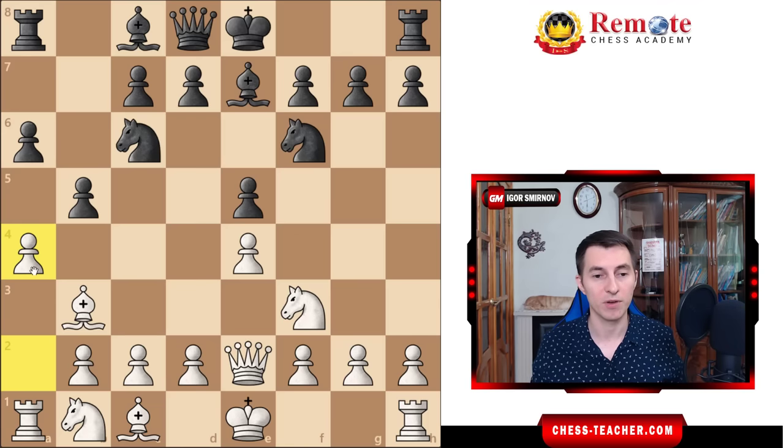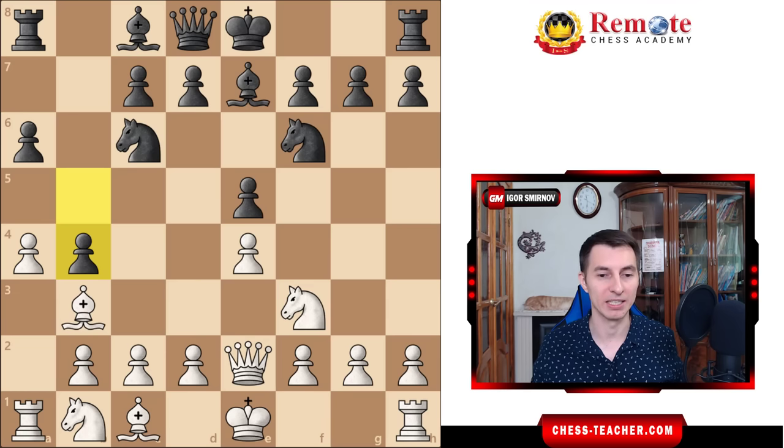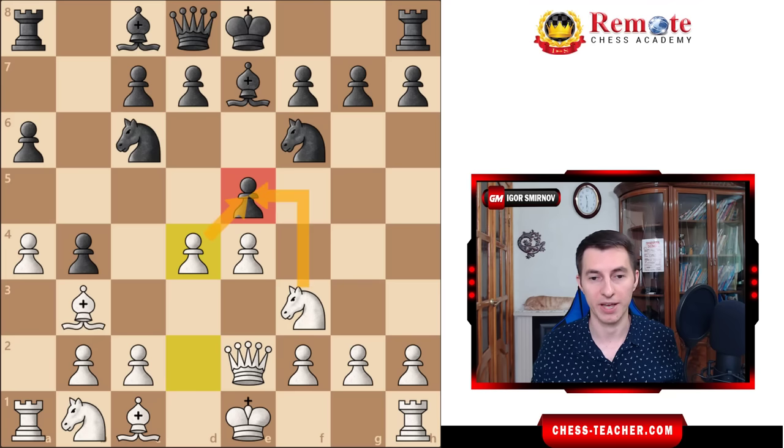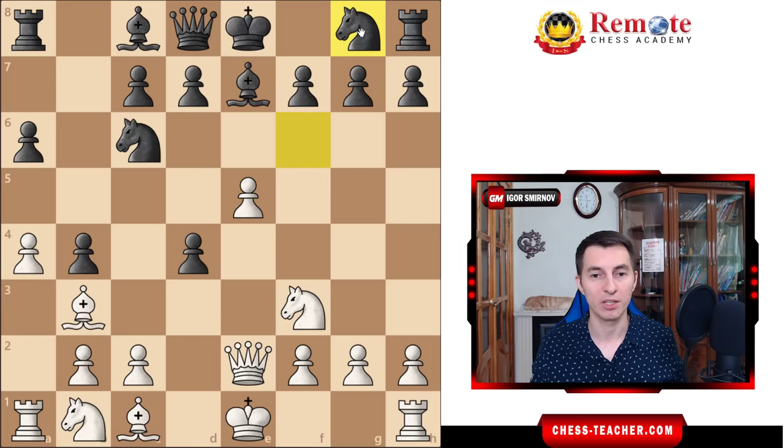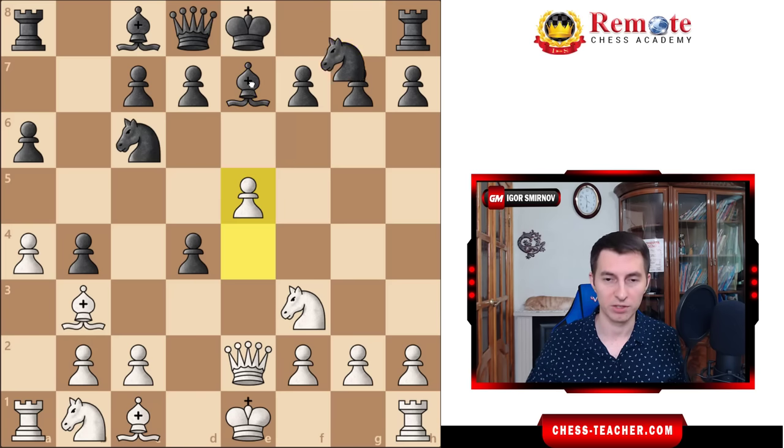After a4 puts pressure on this pawn, black plays pawn b4 — the most played move here. You play pawn d4, challenging black right in the center. Taking on d4 doesn't look good for black because that allows pushing the pawn to e5. Now this knight has to go, and where can it go? This square is taken away by the bishop, and this square is taken away by the queen. If the knight goes back to g8, it's just undeveloping — black can't castle anymore and they're completely stuck and paralyzed.